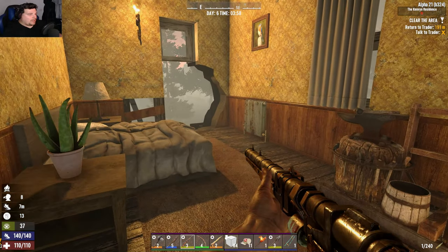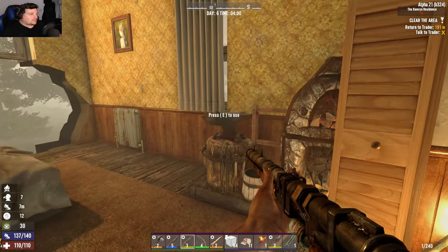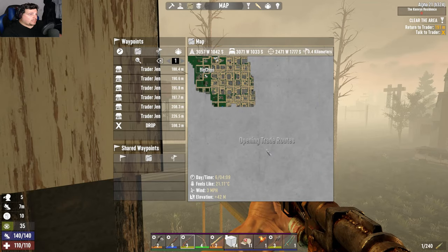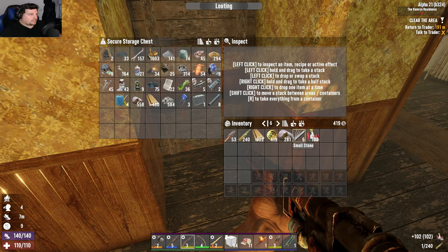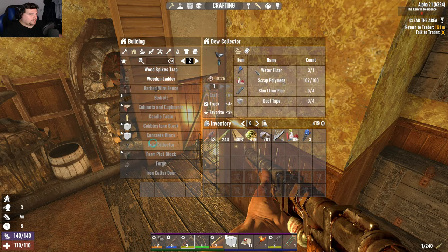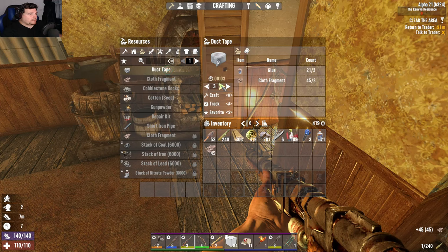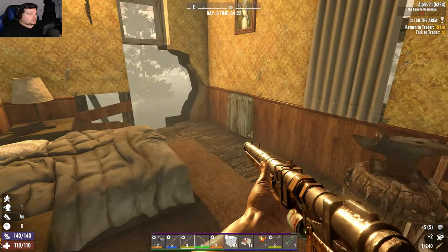I need something better than a pipe rifle now because it's taking stupidly long to load. It's now daytime — I need to return the quest to the trader. The problem is she's not open until five past six and I don't have any jobs. I could make a dew collector — I keep getting that wrong, dew collector. I need that. I need polymers, a short iron pipe, and duct tape. Luckily I've been collecting glue like nobody's business.